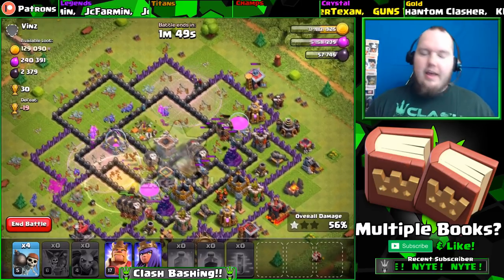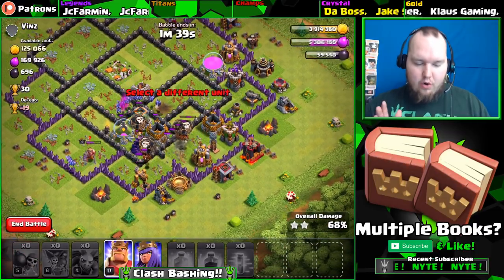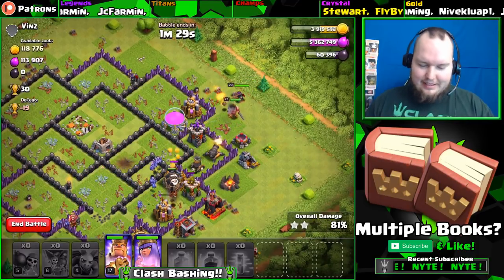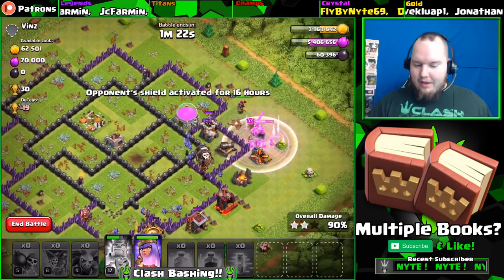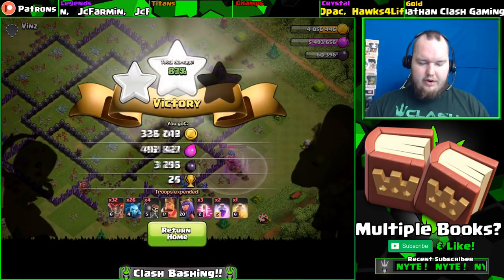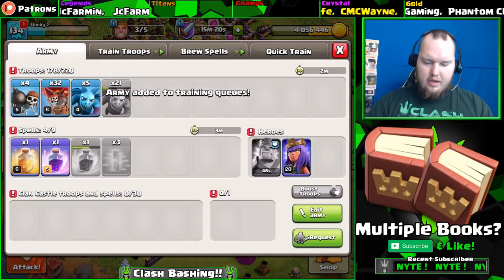We're rocking through this base, absolutely getting all of this loot and dark elixir. That's what we need - just tear these low bases apart, stay focused on getting the dark elixir for the Town Hall 9 let's play. There we go - a nice 400k gold, 586k elixir, 3900 dark elixir. Beautiful raid! We're getting up to crystal league - I love crystal league farming, that's my favorite league to farm in.